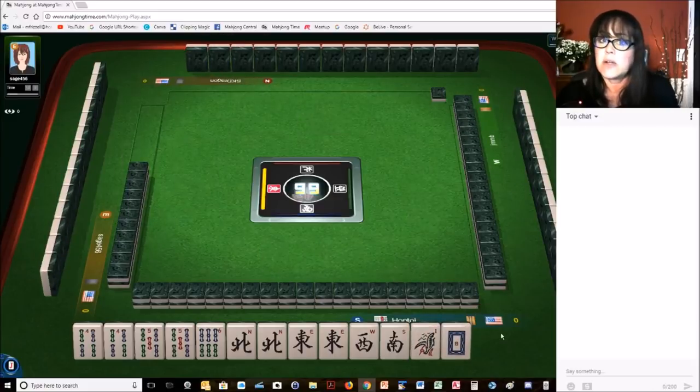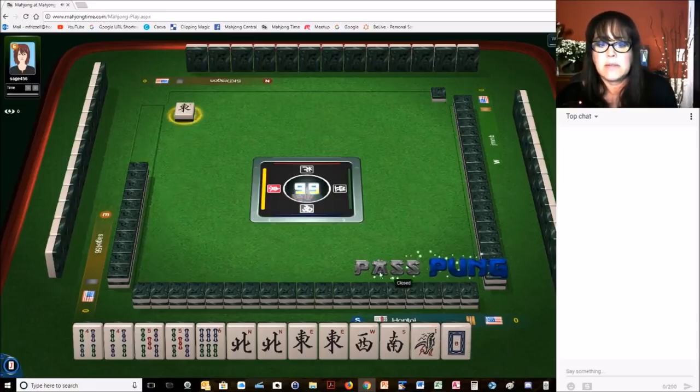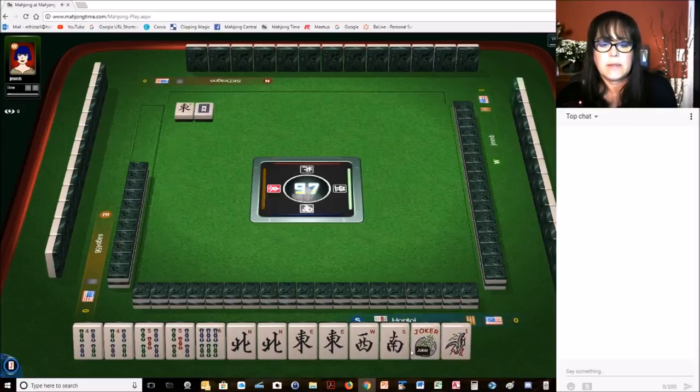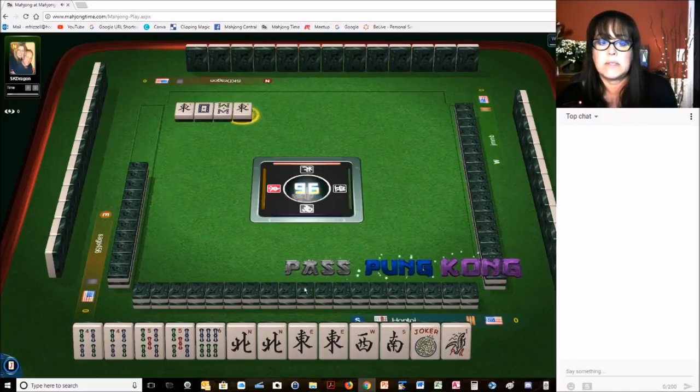We got discards, and we're going to get rid of these right away. These are year tiles, and I try to get rid of these right away if I'm not going to use them. We just got a joker — we'll have to see what happens here. If we get keepers, I'm going to sacrifice the joker. If we get a flower, I may switch to the wind concealed hand.